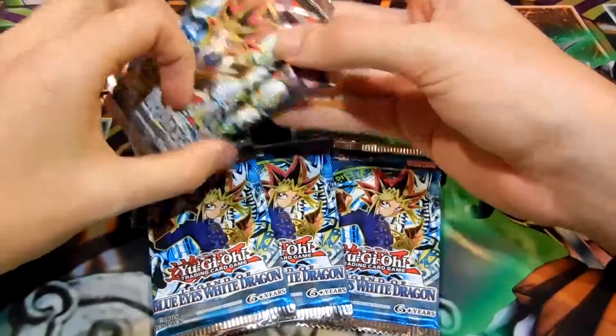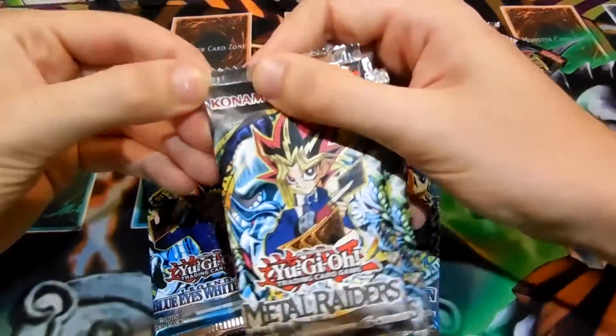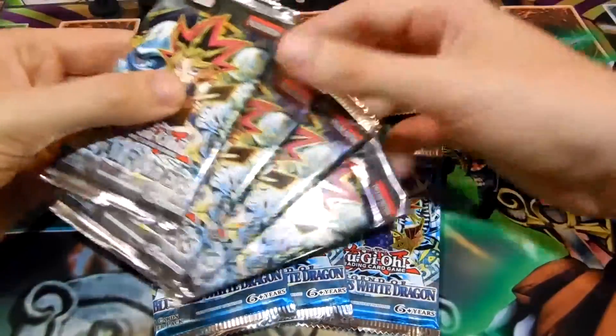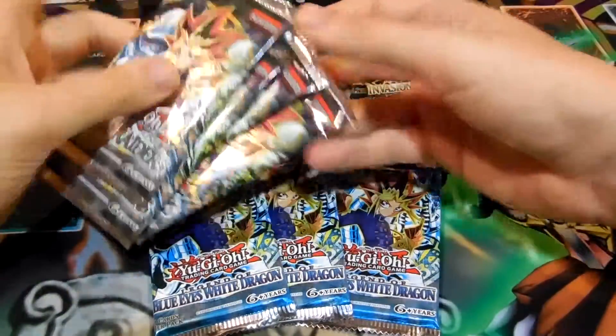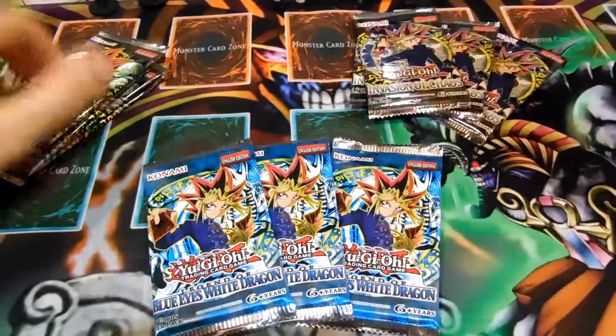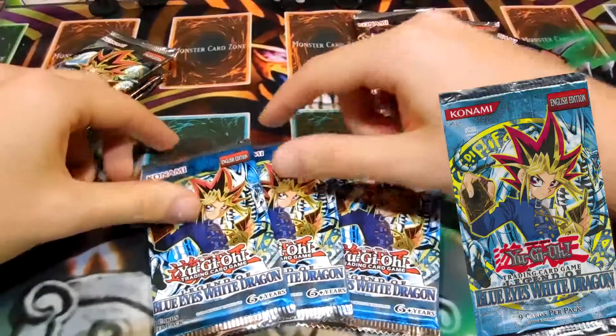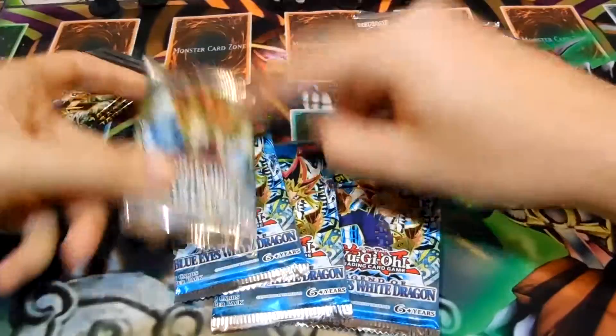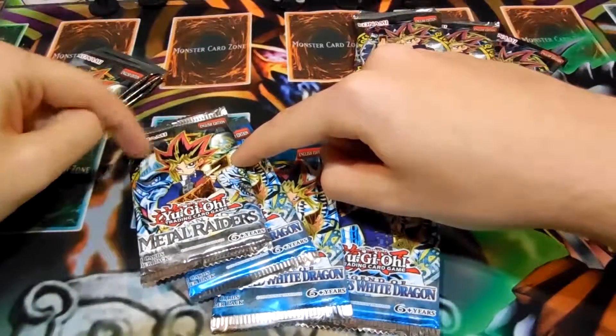These aren't really old-school because you can tell by the way the Konami logo is here — these are actually from the Legendary Collection 1s. The old-school packs had a completely different logo, especially Legend of Blue-Eyes and Metal Raiders. They had the square Konami logo.